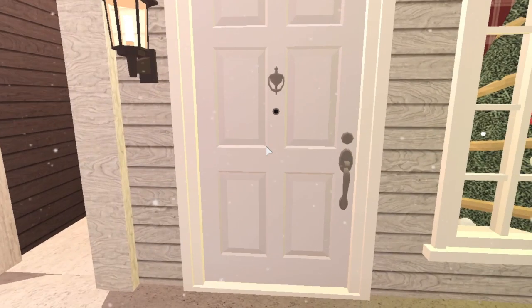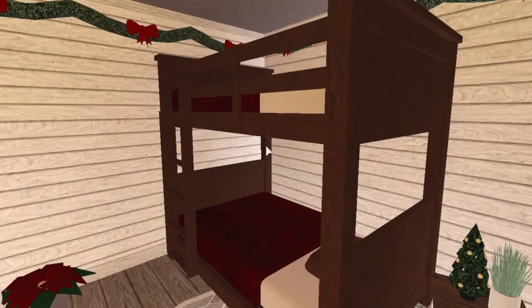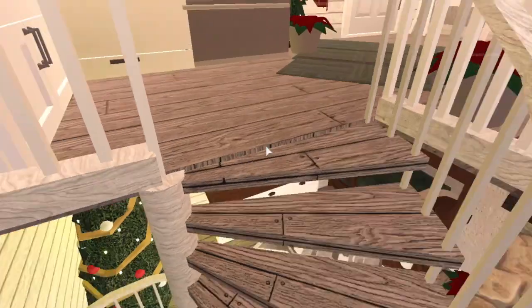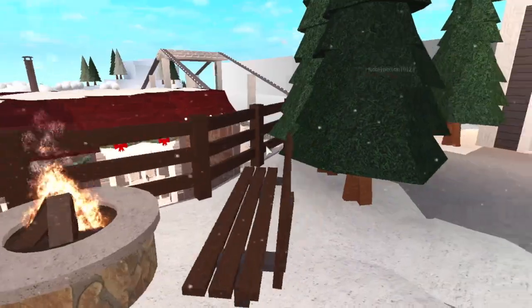Up here there are three more houses. They look like one-stories but they're actually two stories inside. There's a mini kitchen, a rocking chair instead of a couch since it's smaller. Each one has a kitchen, seating, and a bedroom. I put bunk beds in them so there were more places to get your moods up.